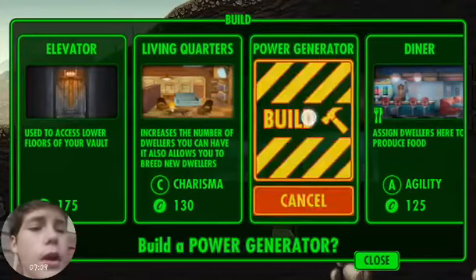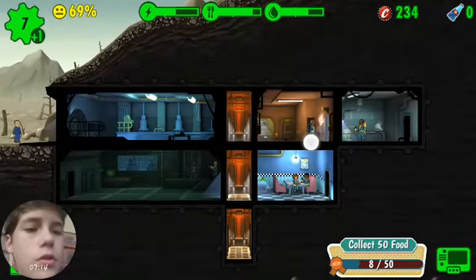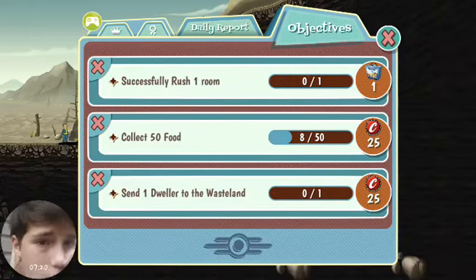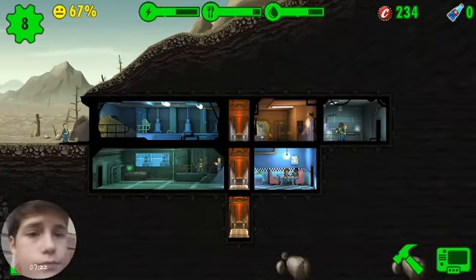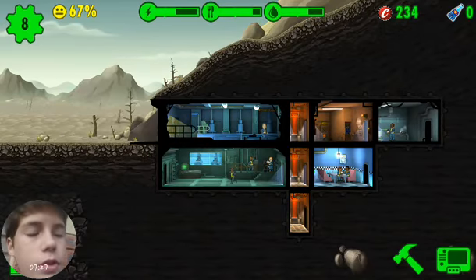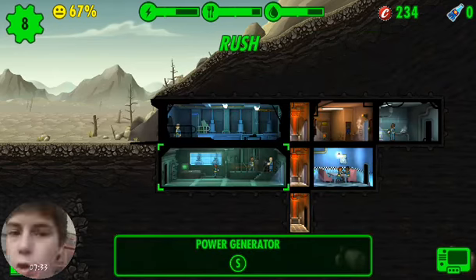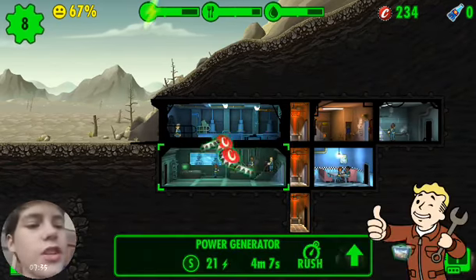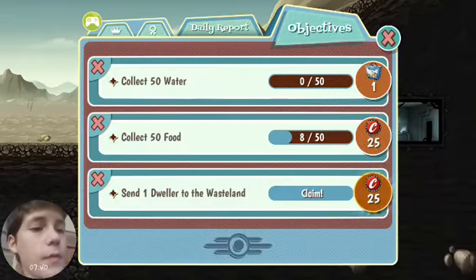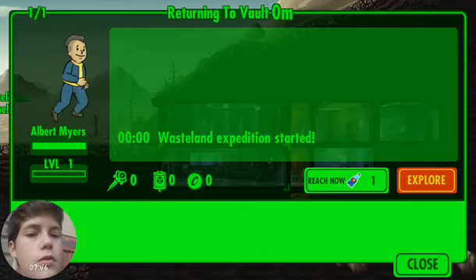I'm gonna make another Power Generator so I can find these people working at the Power Generator. Let's look at our thoughts. Successfully explore. I want Gordon Explorer, man. And some achievements, as you can see — collect — and you can check on that.